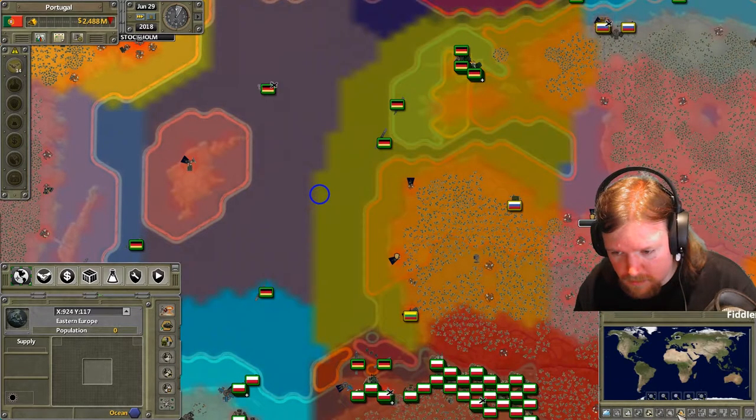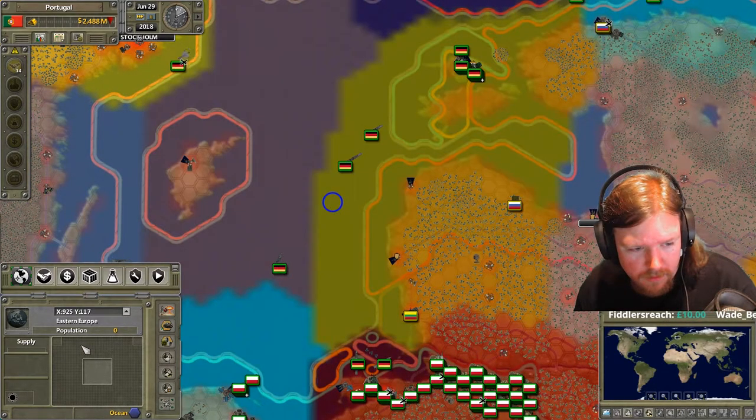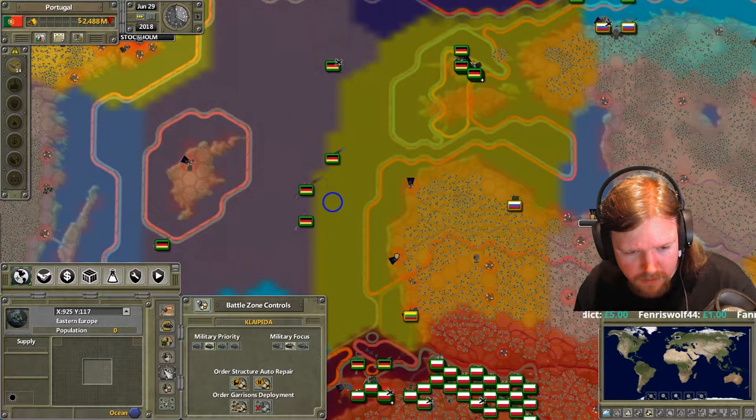The air-to-air missiles are just assumed to be on the planes. I think it's assumed that everybody's got some kind of Sidewinder or something already on their aircraft. We got Sidewinder - so only 40% of them work right, correct.